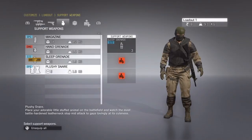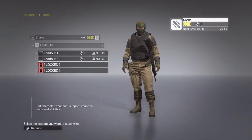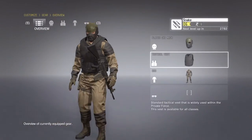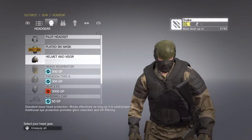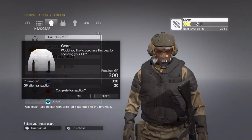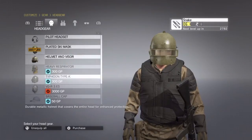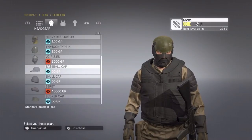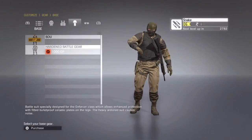By the way, it's the Enforcer class, not the 'demolition man' — I apologize. Let's quickly shift back to the Infiltrator class. If there were a couple of things I could tell the developers that need to be addressed, it would be the Infiltrator class — and maybe the Walker. I have no problem with the perks the Infiltrator has or the cloaking ability. This is a class that wants to stay off the grid.